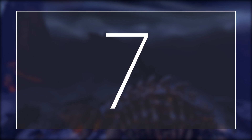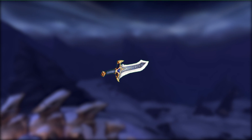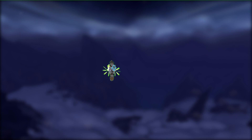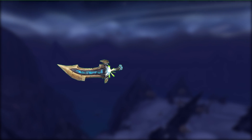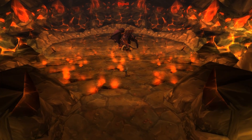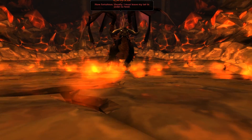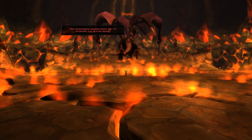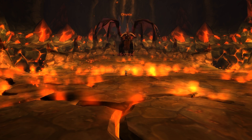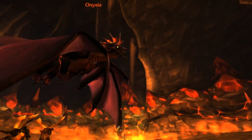At number 7 we have the twin blades Quel'Serrar and Quel'delar. These blades were forged by the five dragonflights with the help of the night elves, and once created they were separated — Quel'Serrar was gifted to the Kaldorei while Quel'delar was gifted to the Quel'dorei. After being forged, the blades served in multiple battles defeating trolls and undead. The original Quel'Serrar came from a questline starting from Foror's Compendium on a very low drop chance, requiring you to defeat Onyxia.